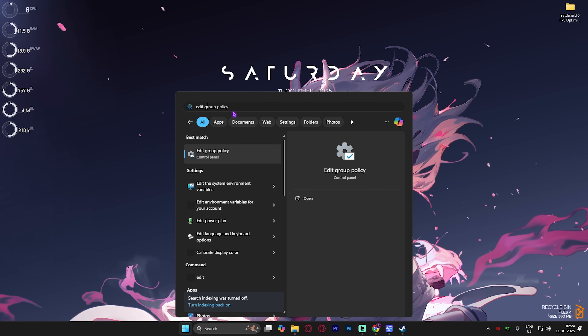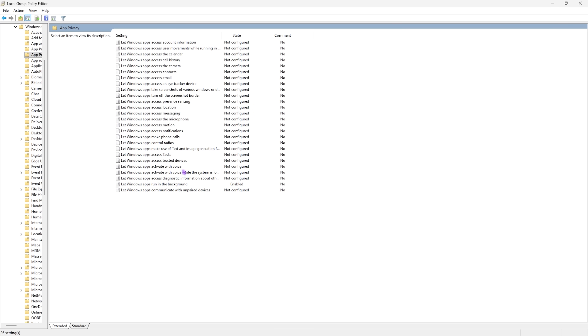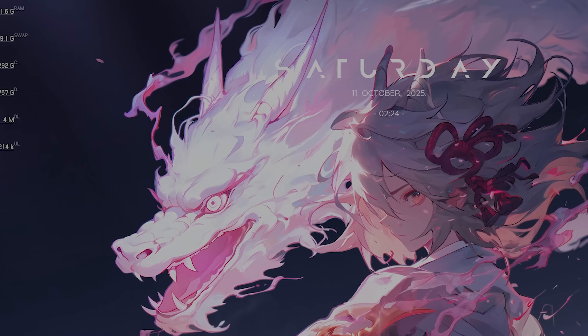Next step is disabling background applications. Search for Edit Group Policy, go to Computer Configuration, Administrative Templates, Windows Components, then App Privacy. Find 'Let Windows apps run in the background,' enable the policy, and set the default for all applications to Force Deny. This will deny all applications from running in the background and help optimize your PC performance.